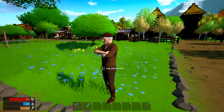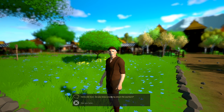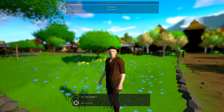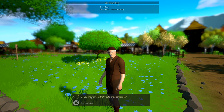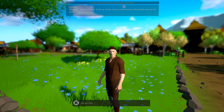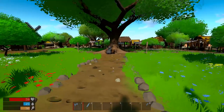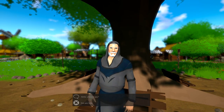We talk to a grandpa NPC asking about the Warhorn. He doesn't know anything about it, but says to visit his brother who has a big mansion in the northern part of the island. Then we run into Jacob.